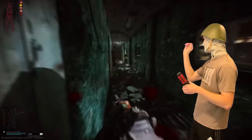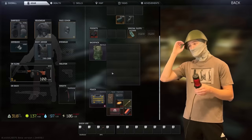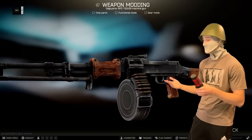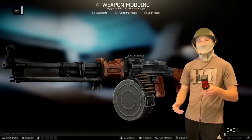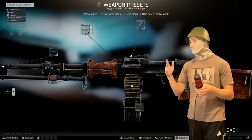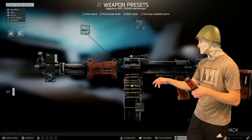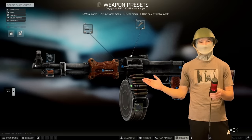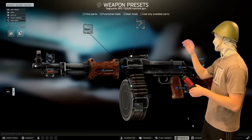I'm gonna talk about the standard RPD. The regular RPD — the one you buy from Prapor Loyalty Level 3 — you buy it for 90k, and that's that. You can't mod it, you can't put a sight on it. The only thing you can do is give it a shorter barrel. That's it. There are no other changes to be made. What you see is what you get.